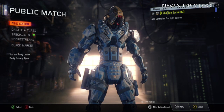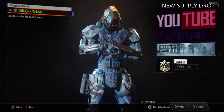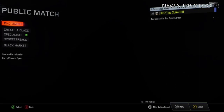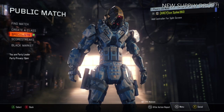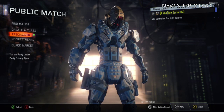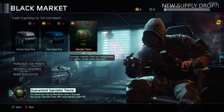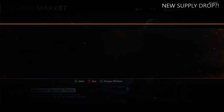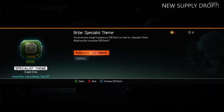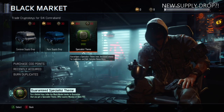What is up my peeps, this is xcicebike here and today I've got a little bit of a different video for you. Today I'm going to be talking about the new Specialist Drop. You can basically get it in the Black Market and it guarantees a Specialist theme — one of those body themes like the Geist, the Sky, there's many of them.